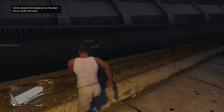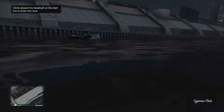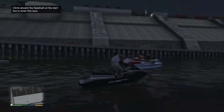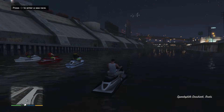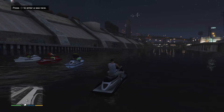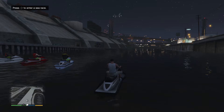All you need to do is jump on the Sea Shark and that'll get the race started, or at least give you the option to start the race. You could just jack the Sea Shark and take off with it, but let's get on it — it's the Speedophile Sea Shark. Let's turn off that radio. All we need to do to get it started is press right on the d-pad, so let's do it.